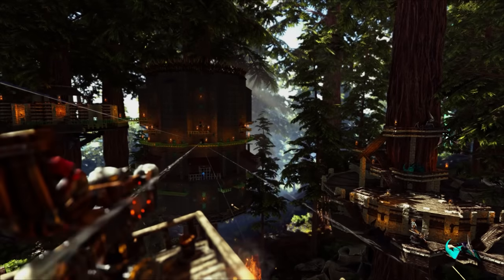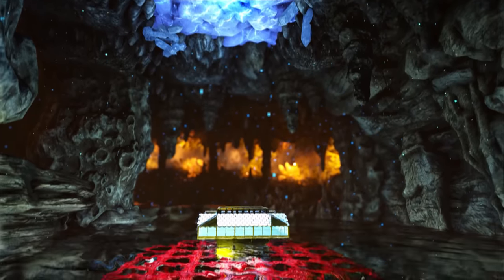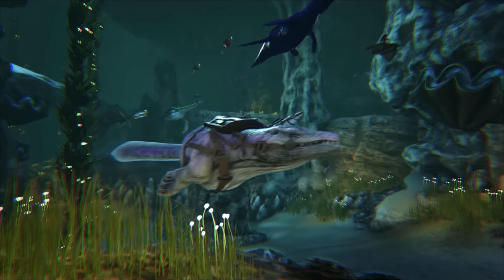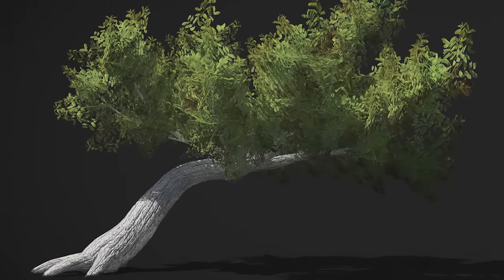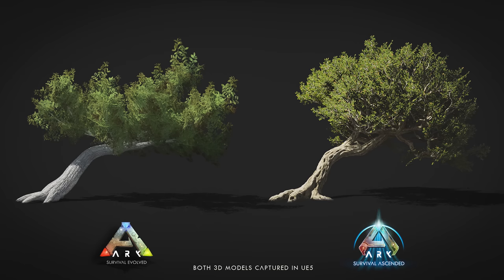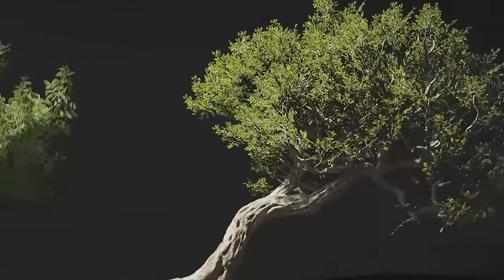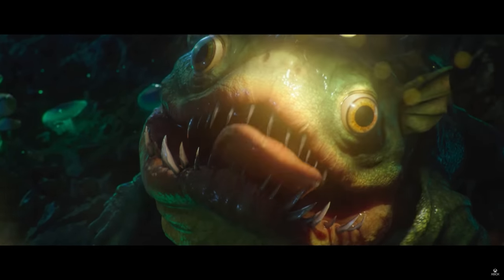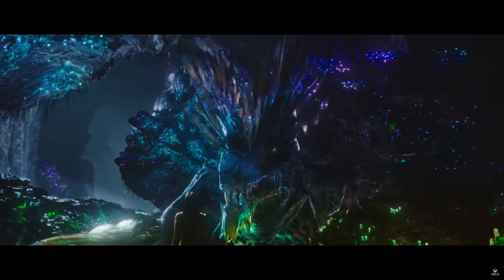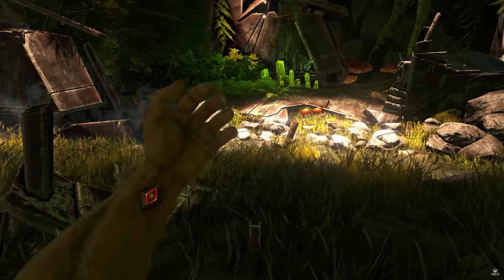Sorry for the delay on this one, but Studio Wildcard posted Community Crunch number 360, and it does so beg to be teased. Let's take a look at the new and improved Ark Survival Ascended tree. What do we call these big things? Trees. And what are these thousands of little things that are on trees? Leaves. My Cousin Vinny — if you haven't seen it, I highly recommend it. Anyways, we've got little bits of news tucked away in this week's Community Crunch, we've got sponsored mods, and at long last, Ark Survival Ascended's first new creature added with Scorched Earth. Let's dive into it all, and I've got some thoughts along the way.